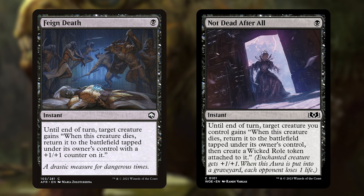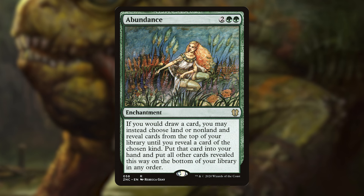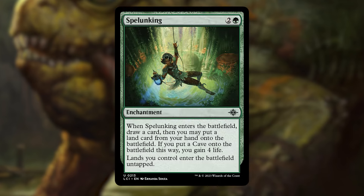We can also use the massive amounts of mana we're capable of generating to our advantage. In just 2-3 attacks, we could have all of our lands on the battlefield thanks to Abundance. For each card drawn, we can choose land or non-land to ensure every card drawn is a land with the Gitrog's trigger, and then dump all of them onto the battlefield — and that is really powerful. Since the Gitrog puts lands into play tapped, including a Spelunking in the deck just in case means we may be able to use that mana right away.